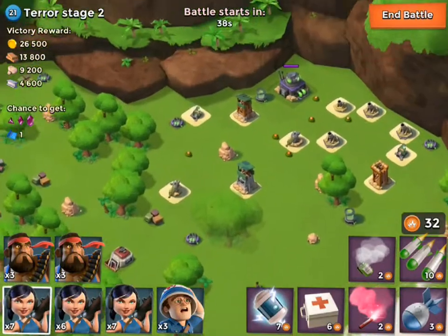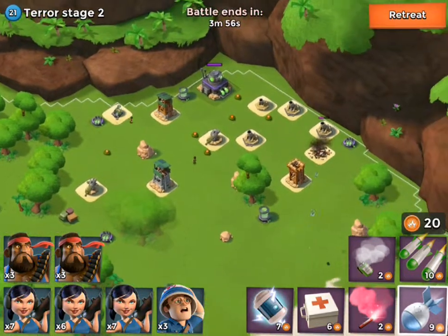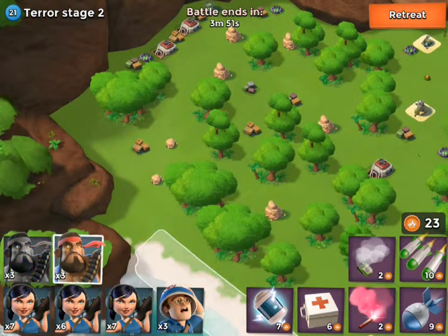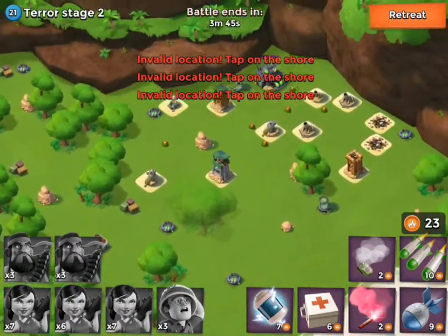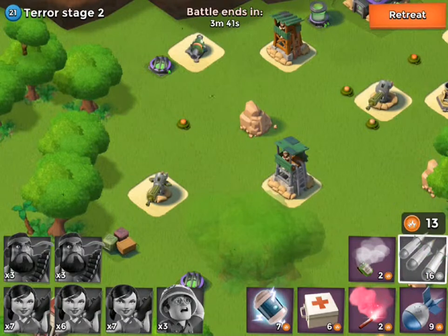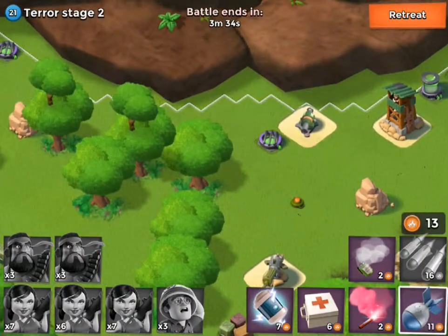Okay, so we'll attack it again. Does this have any rocket launchers? No, it does not. We'll send in pretty much — oh, I failed hitting that base right over there, but that is all right. So we're going to go over here first and send all our troops to meet at this one point. At the exact same time, I'm going to start to snipe down a lot of buildings in this area that I don't want to deal with.